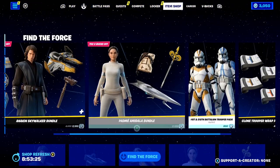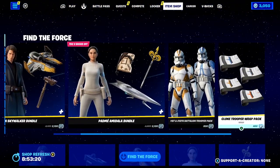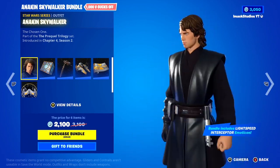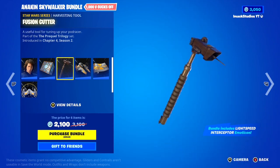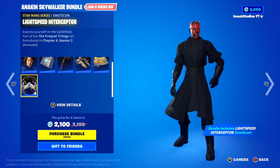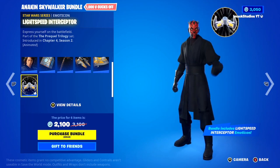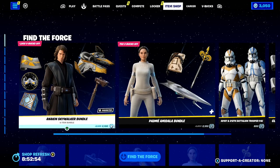Today's shop is absolutely insane because it is so jam-packed. Starting off, we've got all the Find the Force stuff back today. We've got the Anakin Skywalker bundle, which includes the Anakin Skywalker skin with the Jedi Holocron back bling. You then get the Fusion Cutter Pickaxe, as well as the Anakin's Jedi Interceptor Glider, and the Actors Class Wrapper. To finish it off, you get the Lightspeed Interceptor Emoticon, which is an animated emoticon here inside of Fortnite, which makes it super cool. If you guys want it gifted, let me know down below.